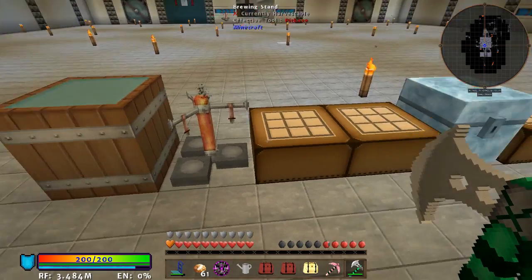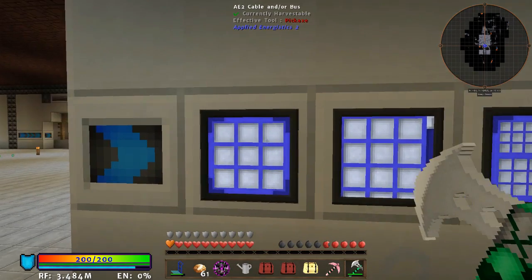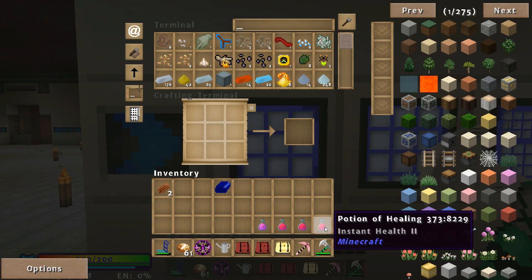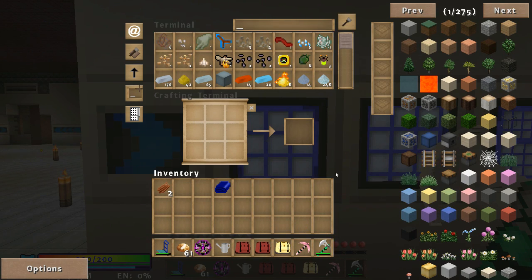Grab all those guys and come over to the ME system, over to the Crafting Terminal, throw all those guys in. Oh, I got attacked by a zombie just before too - bastard.